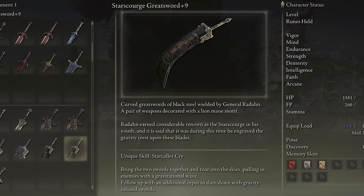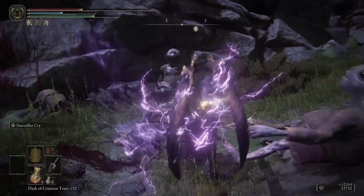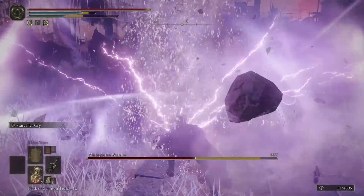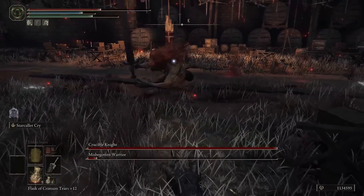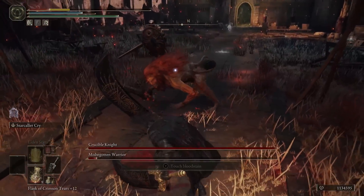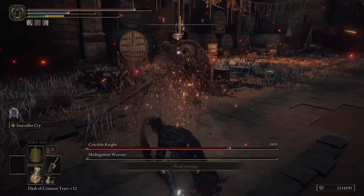Up next is the Starscourge Greatsword, which you get from beating Radahn. This weapon is pretty unique — if you decide to dual wield it, it actually pulls out a second one, which is pretty cool. Its unique skill is Starcaller Cry, where you bring the two swords together and roar into the skies, it sucks all the enemies in, then you slam down on the ground with a follow-up attack and it does a ton of damage. It's great at dealing with a bunch of enemies simultaneously, and really fun and cool to use. The only problems are the animations feel pretty slow, and I feel like if they increased the swing speeds just a bit more it would be even better. I'm sort of torn between A tier and B tier, but for this video I'm going to put it at B tier. Let me know down in the comments if you think it belongs in A or S tier — the colossal weapon update is still fairly new.